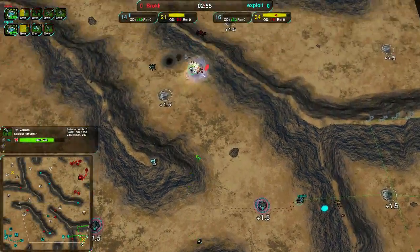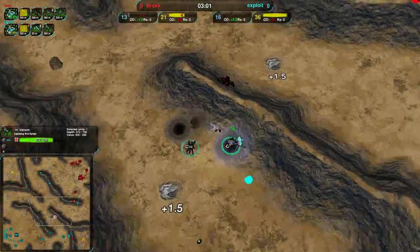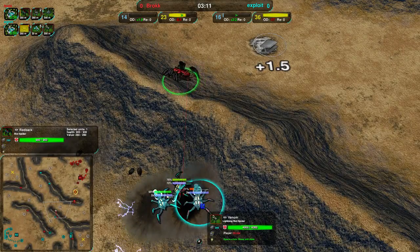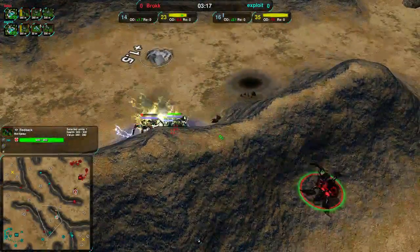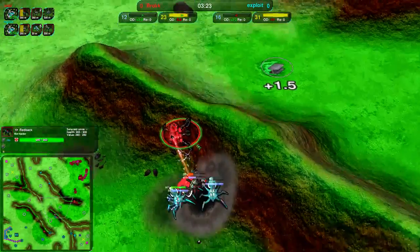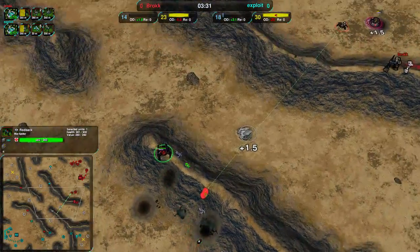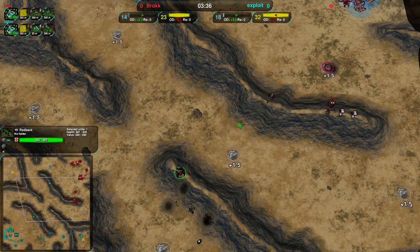Brock had a bit of a position early on but they've pretty much ceded it. Coming in with the redback - that redback has the chance right now. If it goes in... what is it doing? It's clearly trying to but it's getting confused. That's really weird - that's clearly a bug. At this point that's totally in Brock's favor. That was definitely weird though. Brock should have won that far more cleanly than they did. I don't know what happened there - very strange behavior.